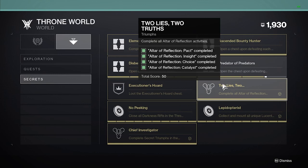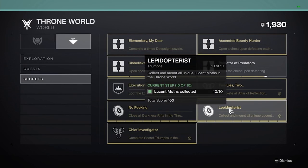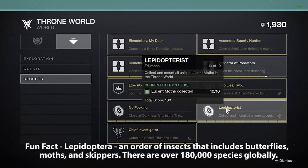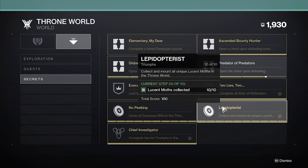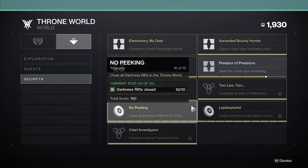Finally, the last two triumphs are No Peeking and Lepidopterist. No Peeking requires that you use the Parasite exotic grenade launcher and locate 10 darkness rifts around the Throne World, shooting them to close them. You can only do this with the buff you get from damaging yourself with Parasite. I don't have a video on all these locations yet, but there are a ton of great content creators on YouTube that can show you where they are — it should only take about an hour.